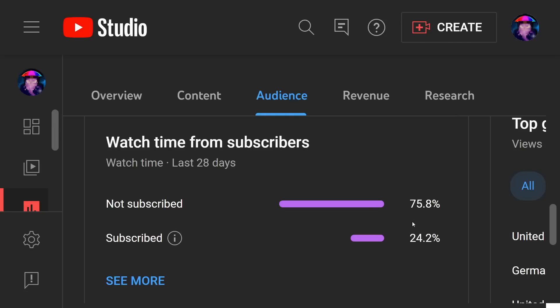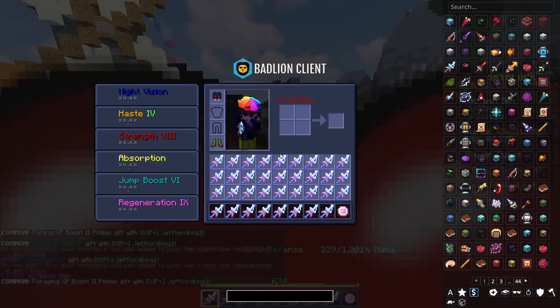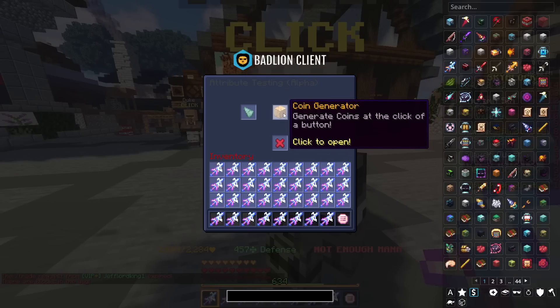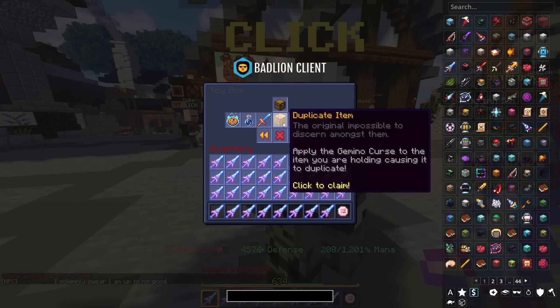Before we go any further, you should subscribe to the channel — if you become part of the 24% it would help out a lot. You should also join the Discord server, it's linked in the description of every single video. Have you ever seen anything more beautiful than this? A whole inventory full of Hyperions. No, I'm not some insane duper — you can literally just come over here and duplicate item.